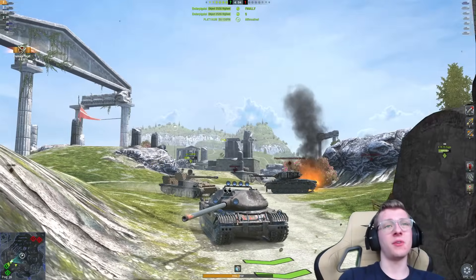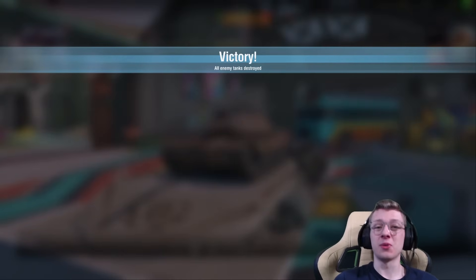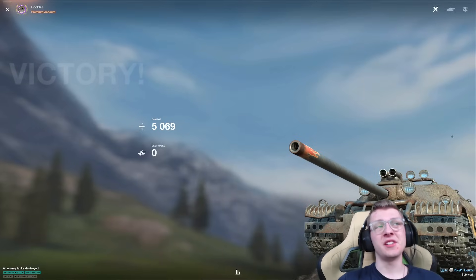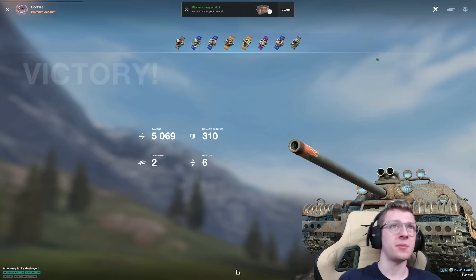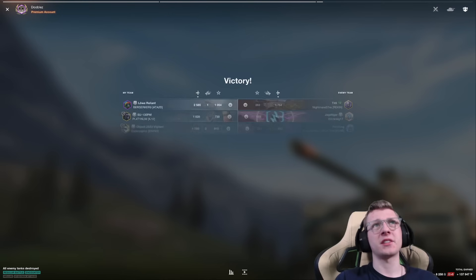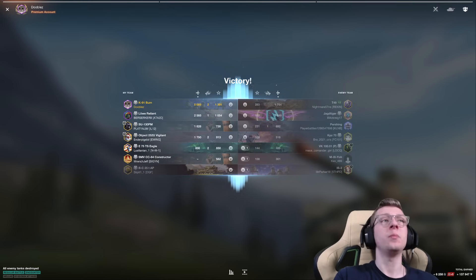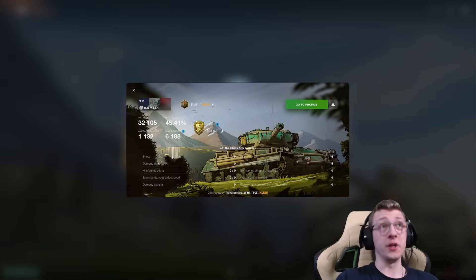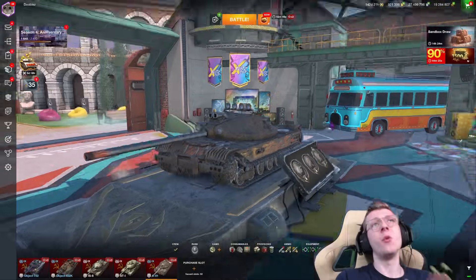That was an incredibly easy farm and 5,000 damage. It just shows you how easily you can rip out damage in the K-91. The DPM of the vehicle is just ridiculous, especially when you're in a match like this up against Tier VIII — there's just no world where they can really counter you. We literally had two people on our team deal zero damage, and we still easily won that battle with no effort.